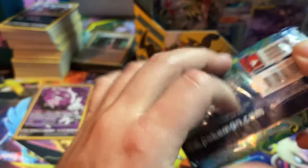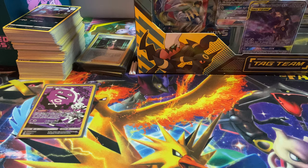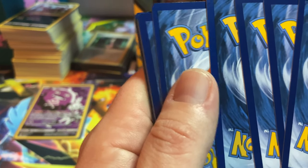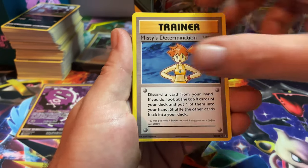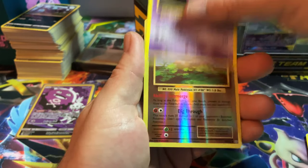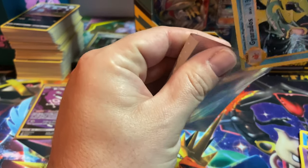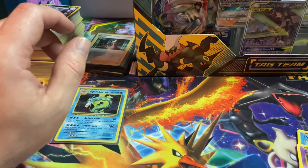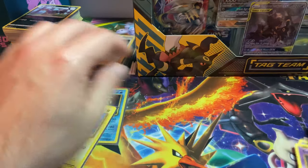This is a fun Evolutions pack — let's see if it's something good. Here's your Evolutions code card. Wait — this is X and Y so it's three to the front, let's not make that mistake again. Starting with Magmar — hey, secret rare Surfing Pikachu! I don't have it. Misty's Determination, Rattata, Weedle, Voltorb, Poliwag, Gastly. Reverse: Diglett. And hey — a holographic Gyarados! We're gonna sleeve both of these up — some pretty good pulls.